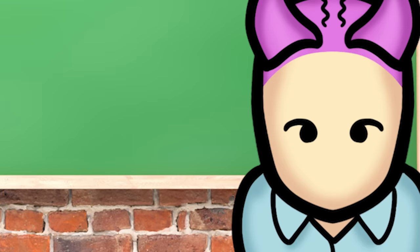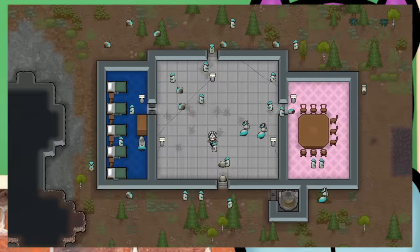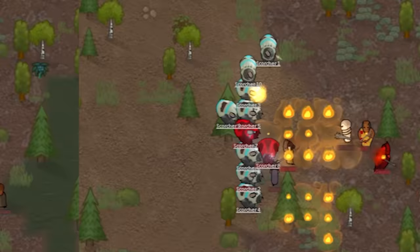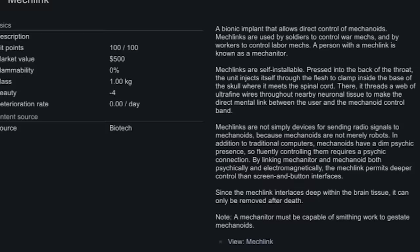Mechaniders — what are they? Where do they come from? And most importantly, how do you get your grubby newly xenomorph paws on one? Mechaniders are pawns that can control Mechanoids, from simple worker bots all the way to highly destructive death machines like these Scorchers over here.